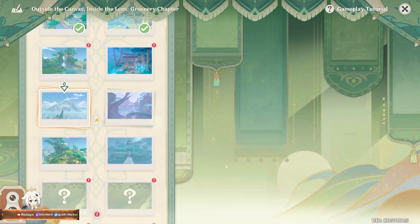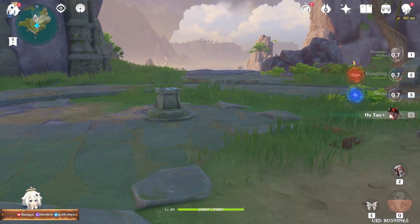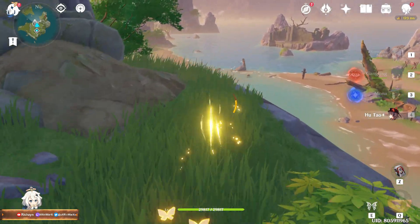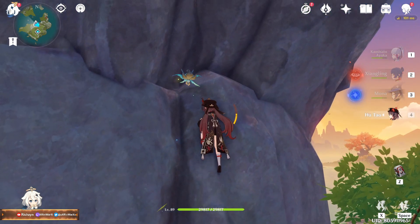We got more to go. The next one is: character must be from Liyue, normal attack when picture is taken, must be from Liyue. So I think I'm going to bring Yunjin there. I don't think I have used Hu Tao before, so why not use Hu Tao? I said Yunjin but yeah, we've already used Yunjin. It's Hu Tao's turn.